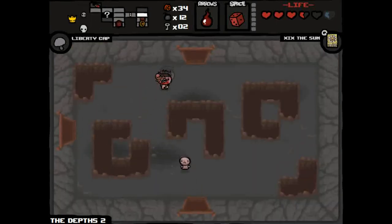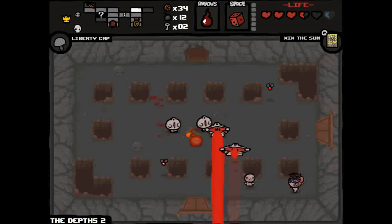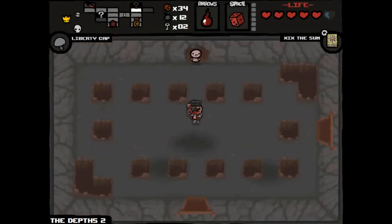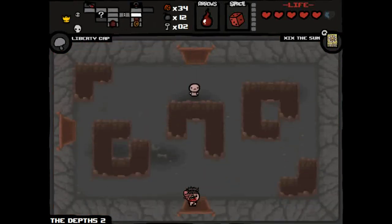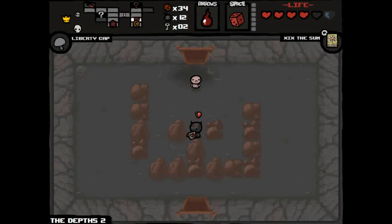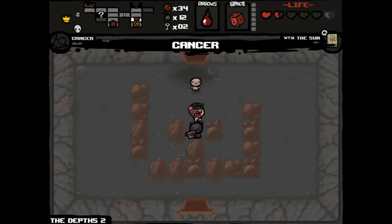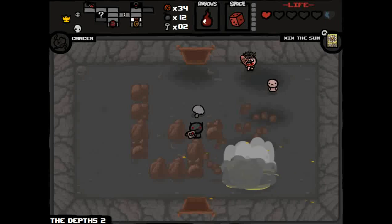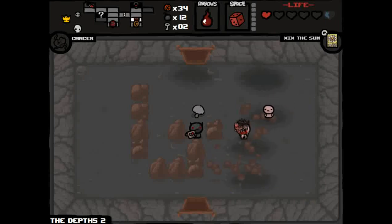I won't give you health yet, Mr. Demon Judgment. Let's see what's up here — the super secret room. The Treasure Map can show you where the secret room is, but will not show you where the super secret room is. This is a great super secret room. Now I can cross one-space gaps with the Ladder. I gave Demon Judgment lots of health and he gave me Cancer trinket — it increases your rate of fire dramatically.